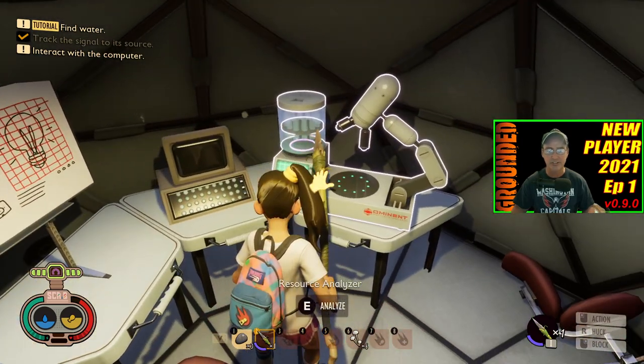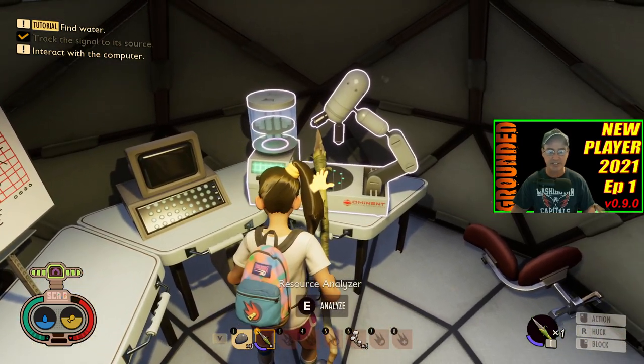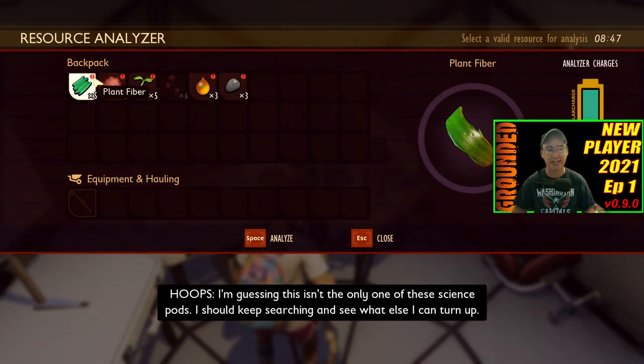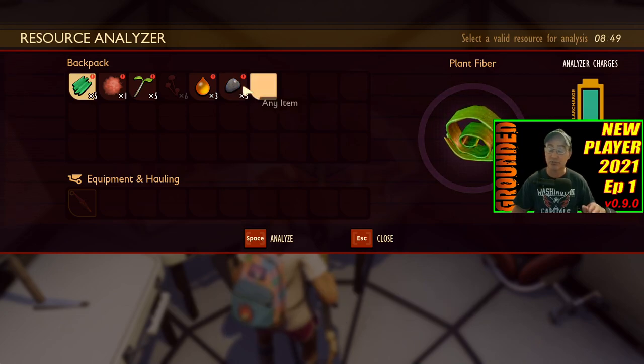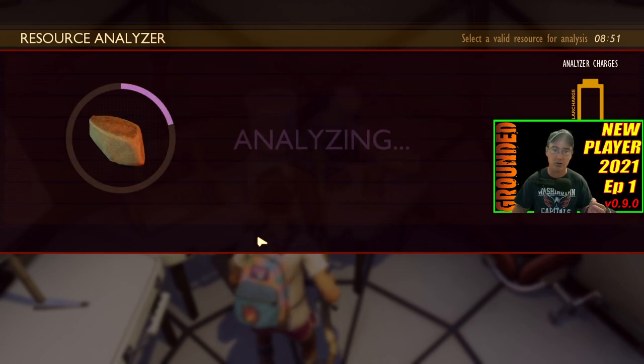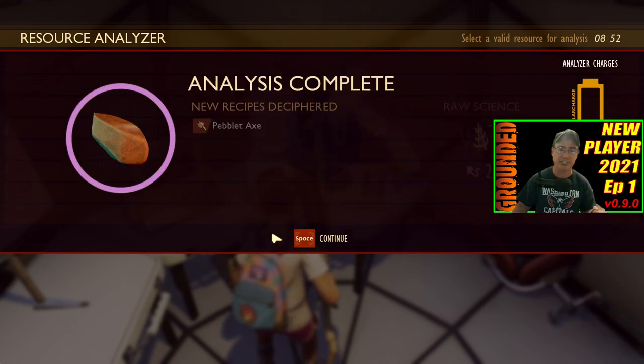You're not interacting with this computer — you're interacting with this thing right here. So what you want to do is click E, and anything in your inventory that has a red exclamation point you want to research. The first things you want to research really is the pebble, because this will unlock tools and weapons that you will need.